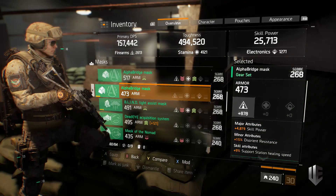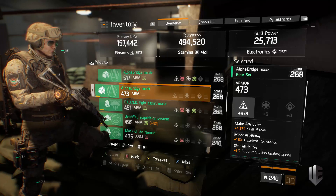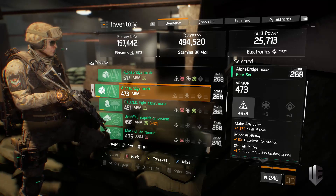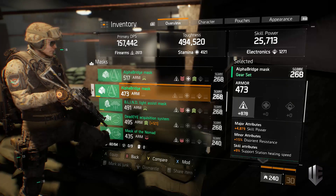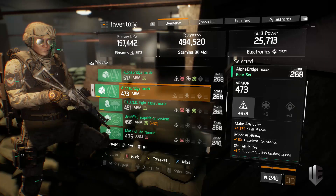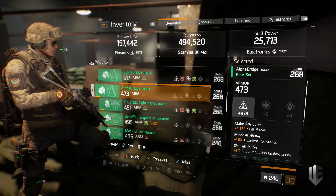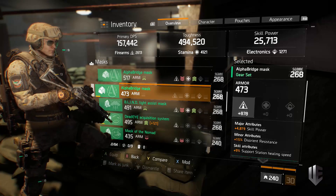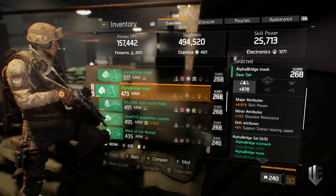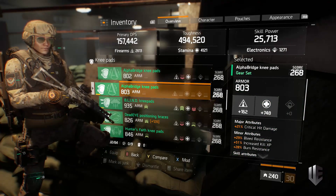Moving on to the mask: I have skill power on it. You could go critical hit chance, but that's overshadowed by the fact that a pulse can easily cap you at 60% — and that is a hard cap you cannot go beyond. Getting critical hit chance is only good if you can't reach that cap. If you can, you want skill power for sure — it helps with heals, skill duration, and recharge time. Support station healing speed isn't great and disorient resistance won't help much either.